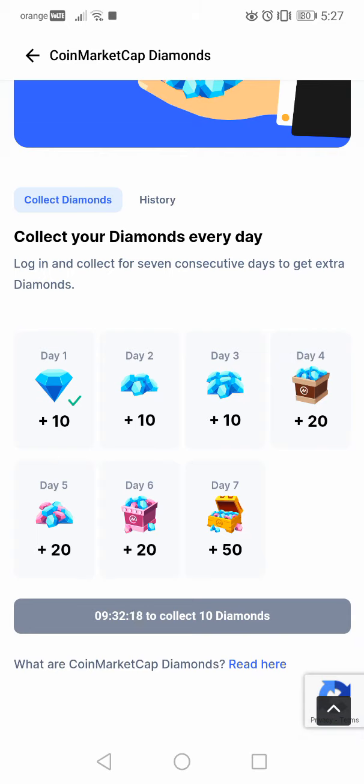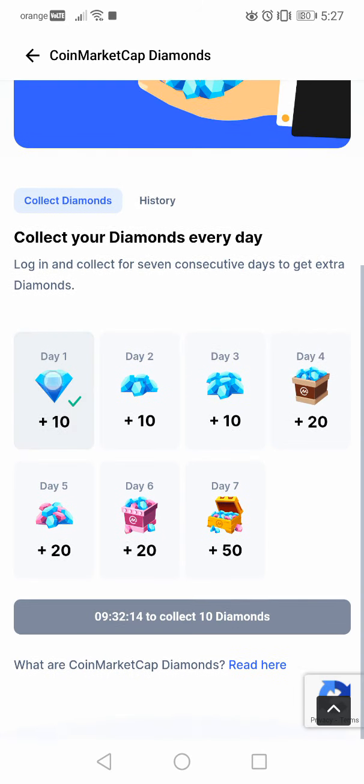Log in and collect for 7 consecutive days to get extra diamonds. As you can see I claimed the first one and tomorrow in 9 hours I will claim the second one for 10 diamonds. The first 3 days are 10 diamonds, then 3 days of 20 diamonds, and then 50 on the 7th day.